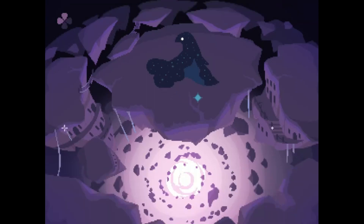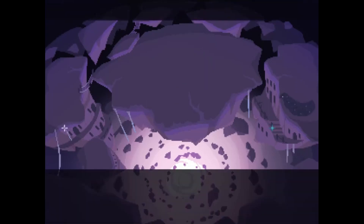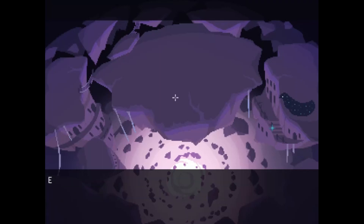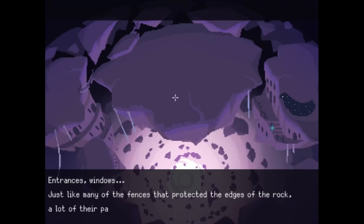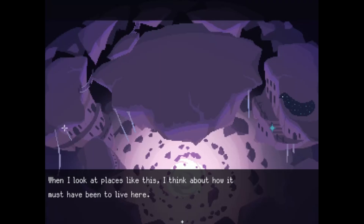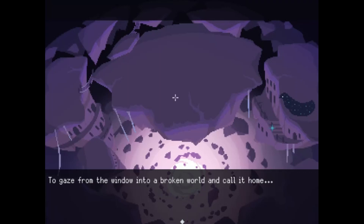This poor creature — he's literally alone at the end of the universe. That's quite sad. There are traces of civilization inside the fragments, or at least what seems to be pieces of buildings — entrances, windows — just like many of the fences that protected the edge of the rock. A lot of their parts must have fallen with time. There are even some shattered pieces around the windows — glass it could be. When I look at places like this, I think about how it must have been to live here, to gaze from the window into a broken world and call it home.